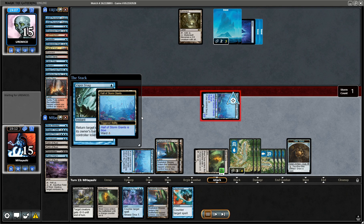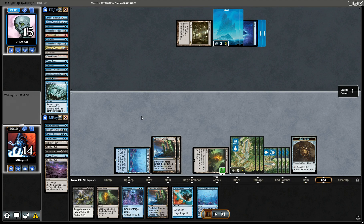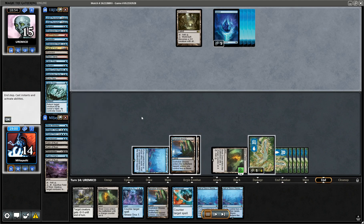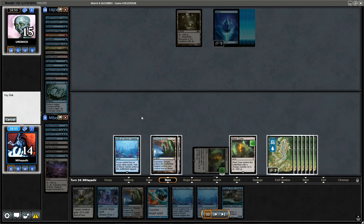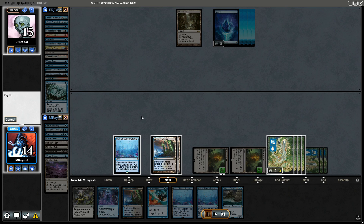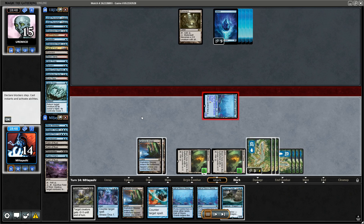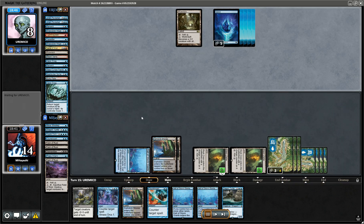Man, it's constantly Vapor Snags. We still want to serve with the Hall and hold up five mana to play Counterspell and Saruman's Trickery back to back. Yeah, they've had enough.